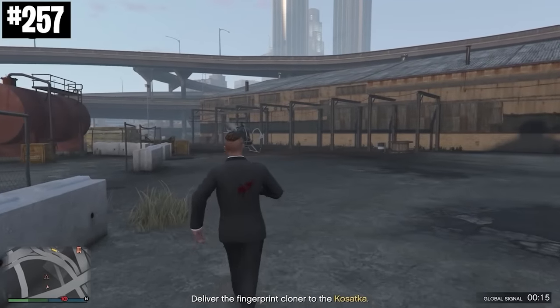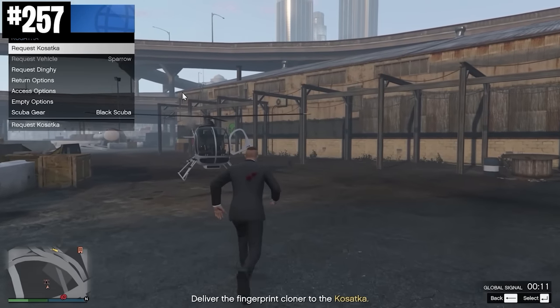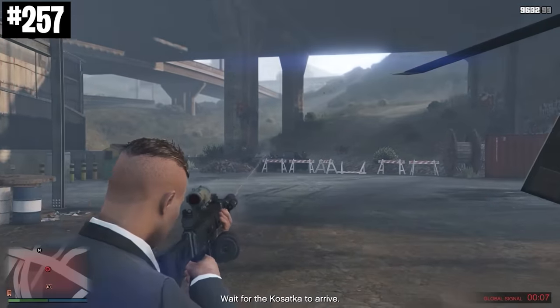For any of your service vehicles like the Kosatka submarine, the Avenger, or the Terrorbyte, if it's nowhere near you, you can actually just request it again and it will spawn at the closest possible spot.